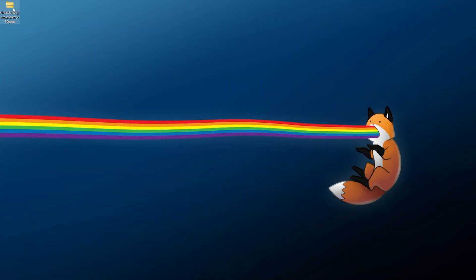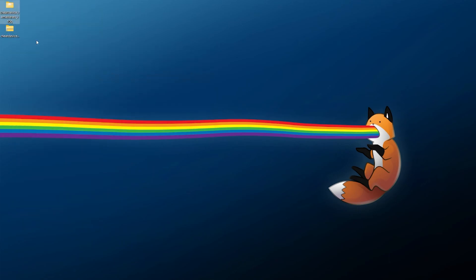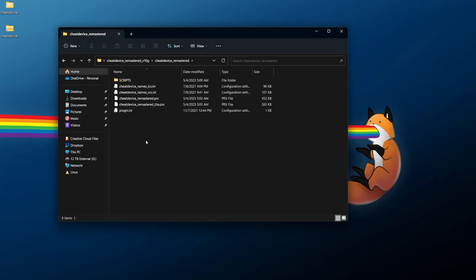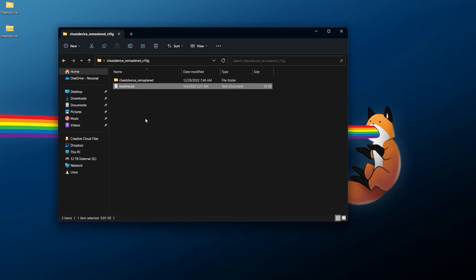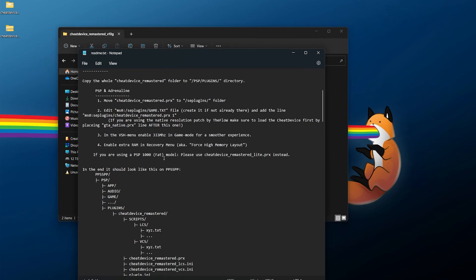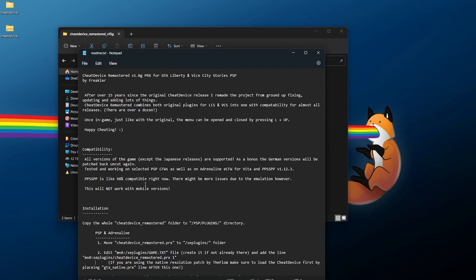In the future you're probably going to see a newer release than this, but just grab the latest zip and download it somewhere you can easily find it. Once you have this downloaded, grab your zip file, right click and extract it into its own folder, just like this. We should have the cheat device remastered folder, which we can open up. Inside of here you're going to see a readme as well as a cheat device underscore remastered folder with all the extra files you will need. It is recommended to give the readme a quick read — there's a lot of good information and the installation instructions which I will be covering here visually.